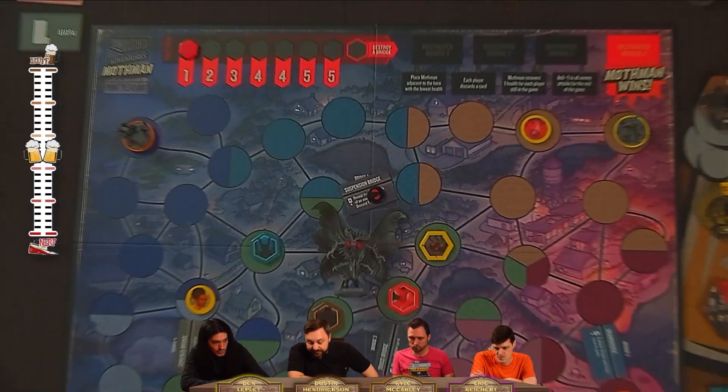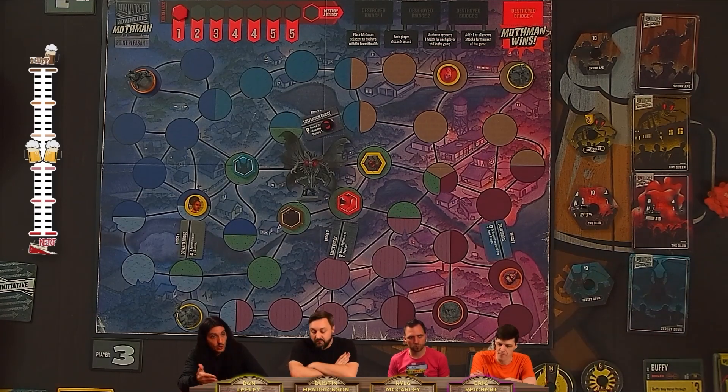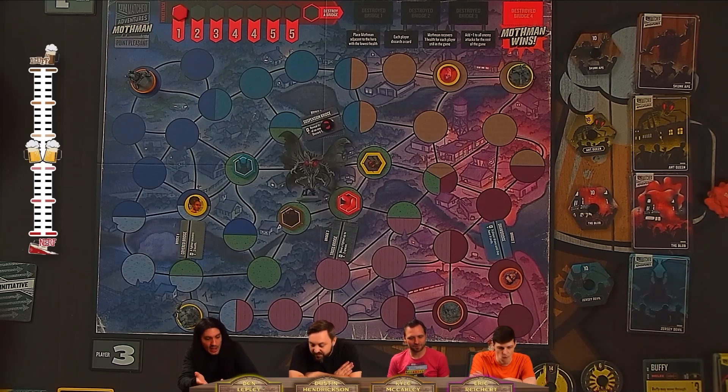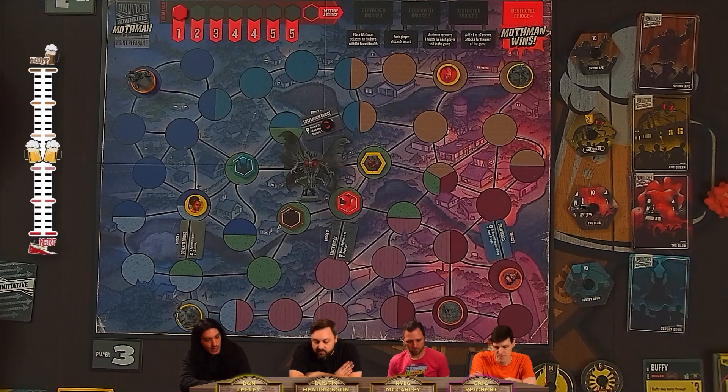All of these villain characters, when their initiative card is revealed, move up to three spaces to the nearest hero or sidekick. If someone's already adjacent, they just attack that person. If there's a tie, we get to pick where they go. If they can't reach anyone, we move the threat track up one and move to the next person in the initiative lineup — which is almost worse, because any good cooperative game makes the threat track really hurt.